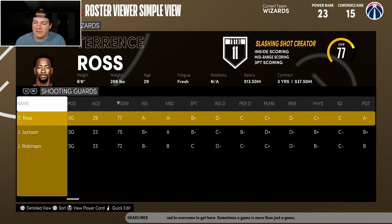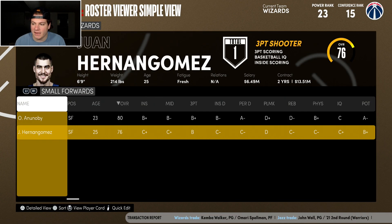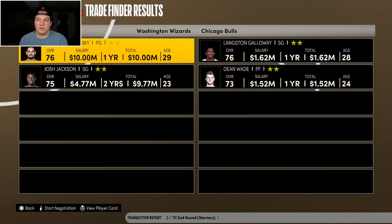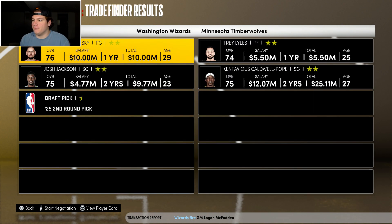I don't mind having Terrence Ross start — I'd eventually like him to come off the bench. I might include Thomas Sederanski in a deal with Josh Jackson because I'm fine with the rest of this lineup for at least year number one. If I do Thomas Sederanski and Josh Jackson, I may get a different backup or starting shooting guard. Looking at the offers... not really loving them so far.